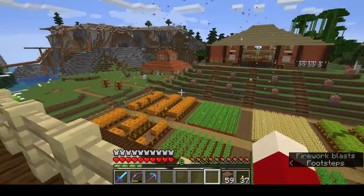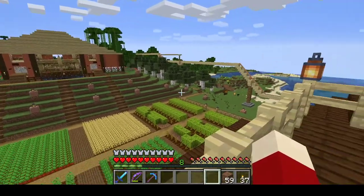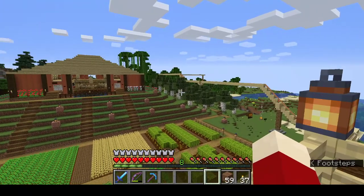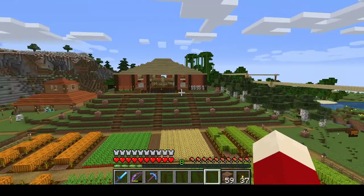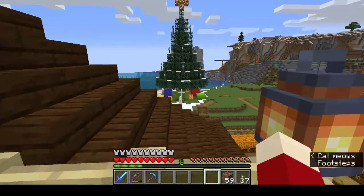You can see my farms and the villager trading hall, and then behind the villager trading hall I have what I've called the Forests of the World, which is where I have all the different types of trees growing so I can have all the different types of wood at any point in time.